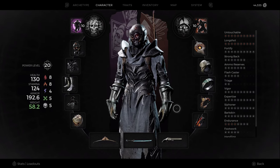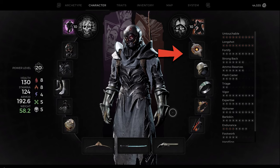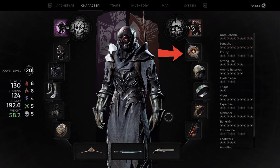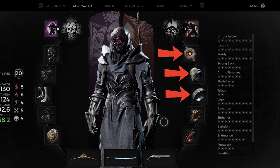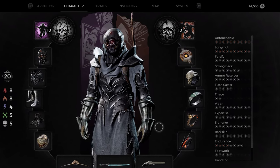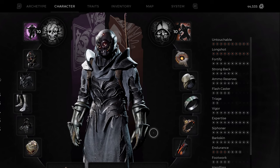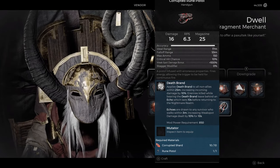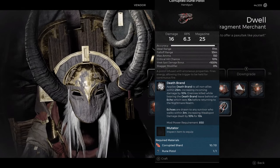If you want a more defensive setup — maybe you don't like self-inflicting bleed — you can use the Energy Diverter amulet, which gives 15% increased damage and 10% critical strike chance when you have a shield. Then swap Atonement Fold for Tightly Wound Coil and Painless Obsidian for Archer's Crest. Since the bow only has one round in the magazine, you'll always be getting a shield from Tightly Wound Coil, always getting that damage bonus, and you'll have a bit more survivability. The Shielded Heart works a lot better in this route. Also, if you have the Corrupted Rune Pistol, I'd highly recommend it for even more damage.